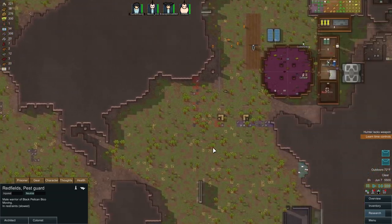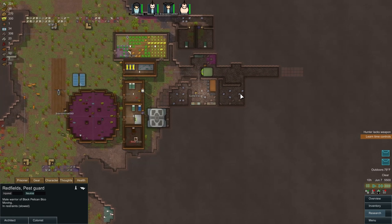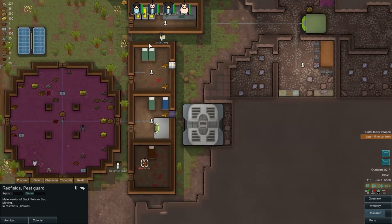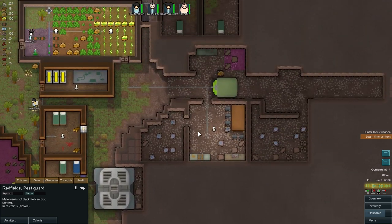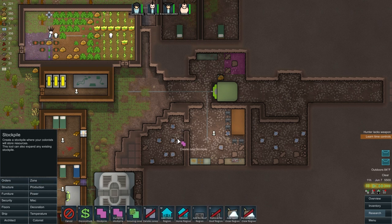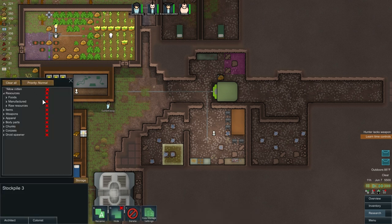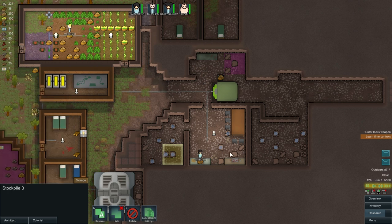Alright, nobody's mining over here — we still have some mining jobs to take care of. We now have simple meals, and Custard Dog is going back and forth quite a bit making simple meals. What we're going to do is take a stockpile zone, put it right here, clear all, and make it for food — so that way people bring all the food over here.